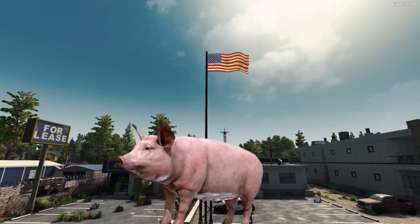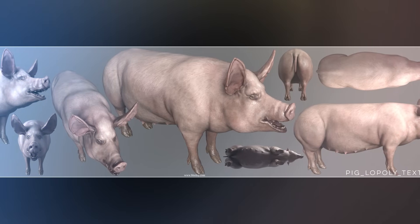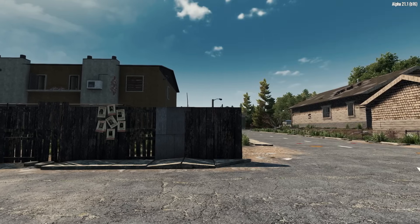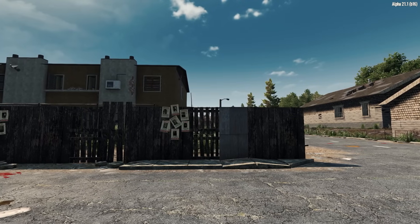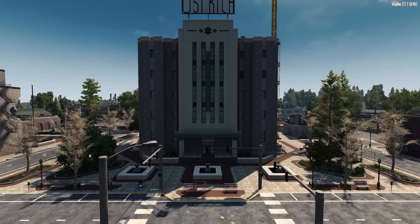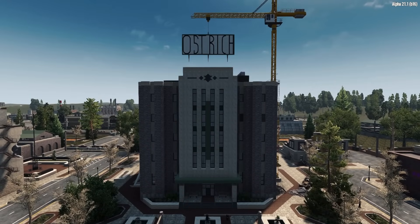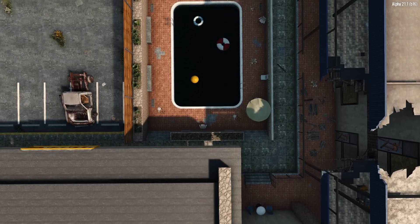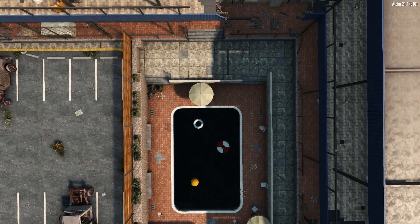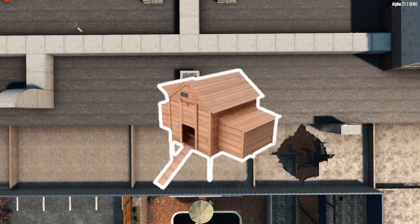The pig was removed many alphas ago and replaced with the more aggressive boar animal type, but looks to be making a big return in Alpha 22. It's an interesting addition, with animal husbandry being a highly requested feature from many fans of 7 Days, and this may well be a step in the right direction. Of course the pig will most likely just be an ambient NPC animal used for hunting and gathering resources like meat and animal fat, though it is fun to think about penning and farming animals like in Minecraft. Now all we need is the long-awaited chicken coop to fully realise our farming dreams.